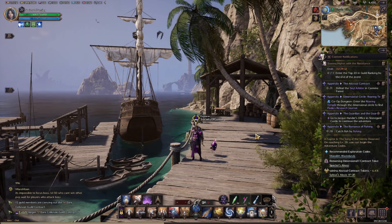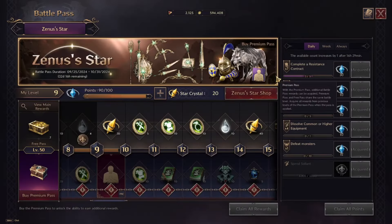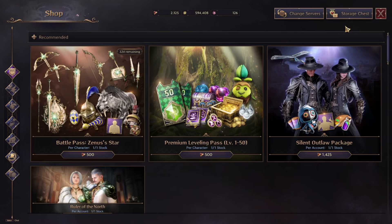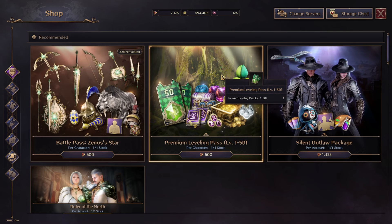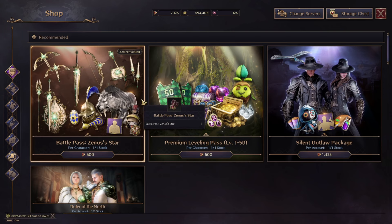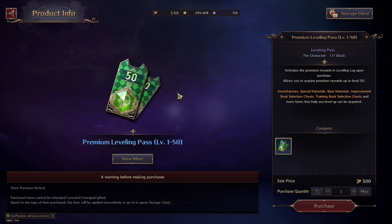The Premium Leveling Pass in Throne and Liberty costs 500 lucent. Beside the Battle Pass currently in the game — which also costs 500 lucent — you'll notice this separate item in the cash shop called the Premium Leveling Pass. Same price as the Battle Pass, but with different rewards and a different system. So what is it and how do you use it to your advantage?